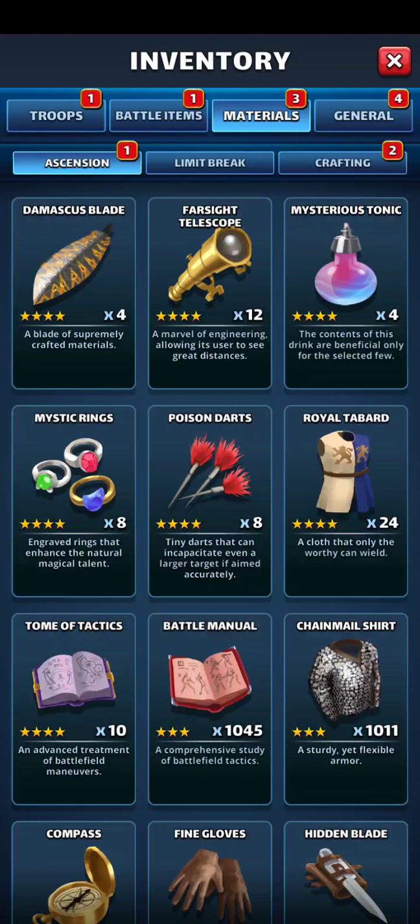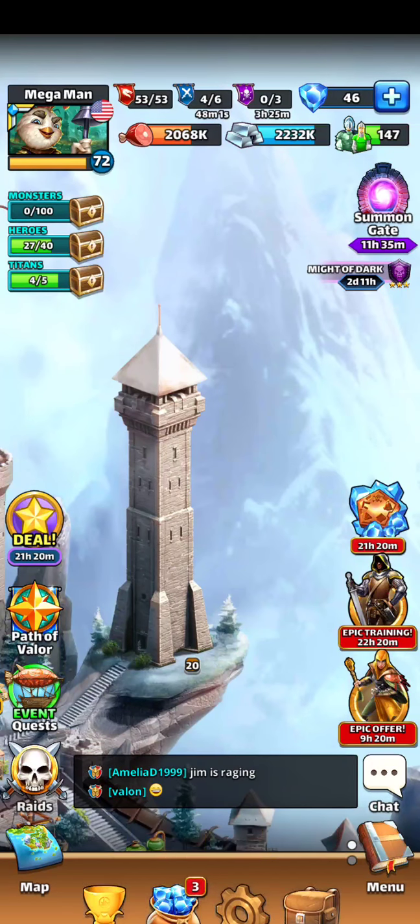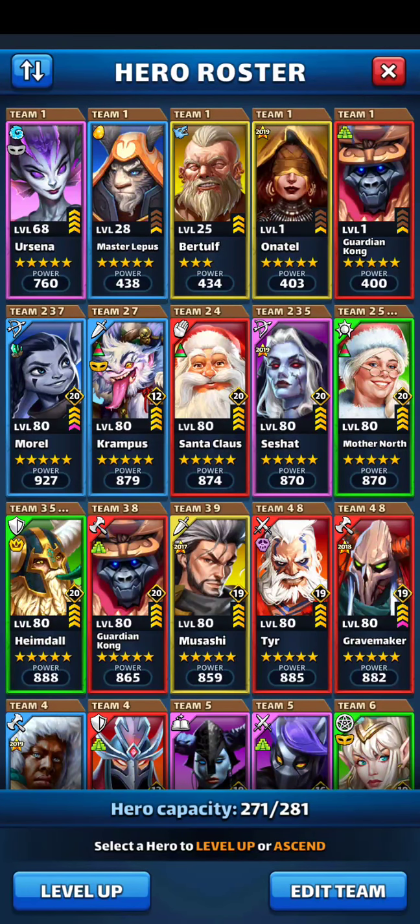I have 12 scopes, 24 tabards, 8 darts, 8 rings. And I can do four more heroes outside of that for five stars. So that's the basic roster there for development.